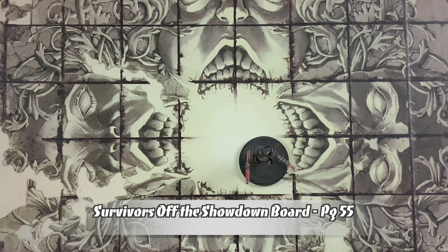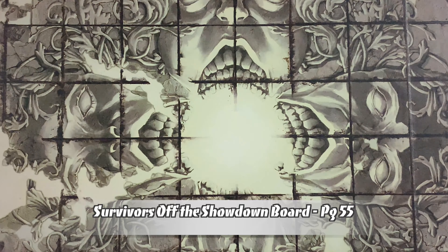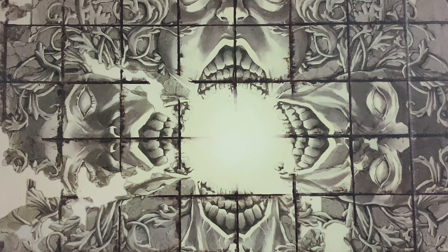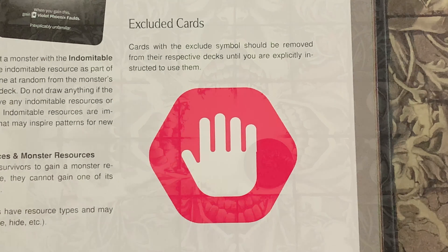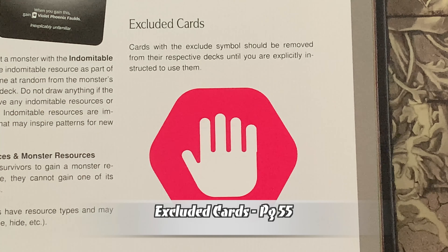Survivors can sometimes find themselves whisked off the showdown board. When they are, follow the rules from the effect that removed them, which often involves placing a survivor's miniature on the survivor status card. Survivors who are off the showdown board cannot be targeted by the monster or suffer any effects the monster performs on all survivors. Their status cards or story events may still affect them, however. At the start of their act, a survivor off the showdown board gains movement and activation as normal, but often won't be able to spend them. If they return to the showdown board before their act ends, they may spend them as normal.